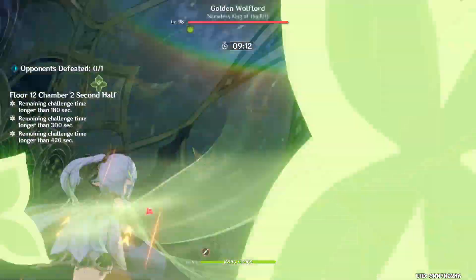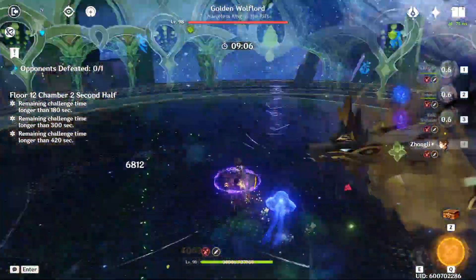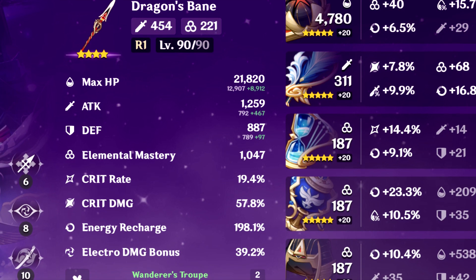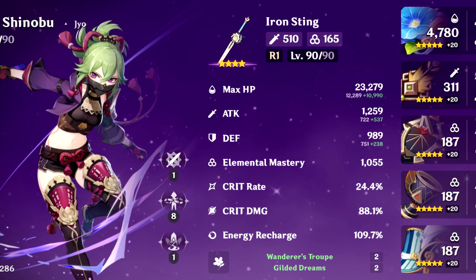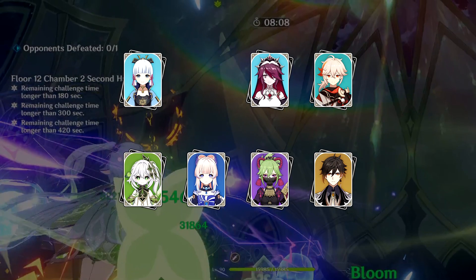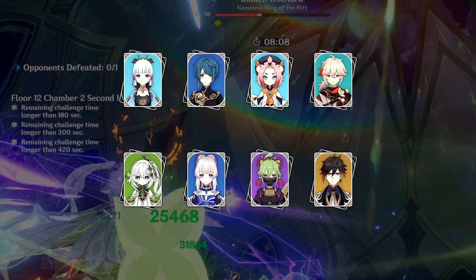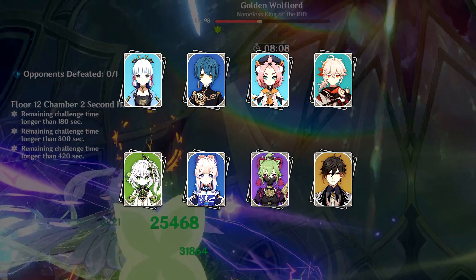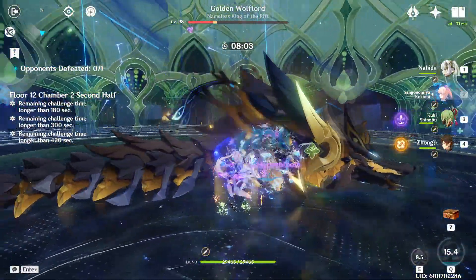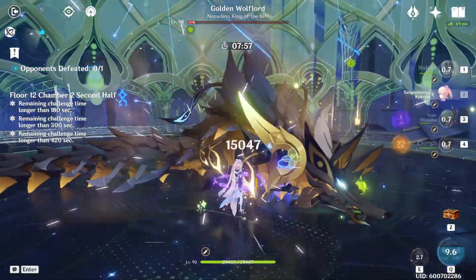You also mentioned that you have Nahida, and I also noticed that you have Kokomi, so I do want to point out that a Nahida Hyperbloom team is really good in this second half — not just for Chamber 2 but all three chambers. If you're willing to convert Raiden into a full EM build, or if you have a high-level Kuki who is already using an EM build, you can make a really solid Hyperbloom team here. If you do choose to go down this route, I would borrow Kokomi from the Ayaka team because you need that consistent Hydro application and strong healing for this side, and then put Xingqiu and Diona into the Ayaka team instead. Hopefully the pillar tip alone is enough for you to clear Floor 12-2. Thanks again for sharing your roster and good luck.